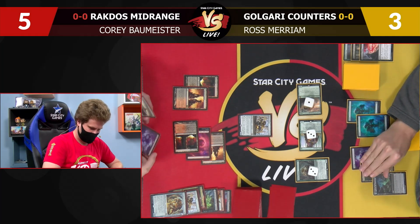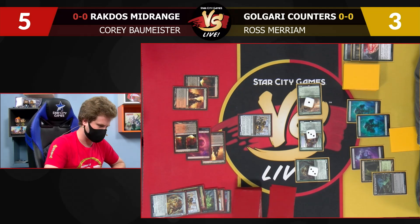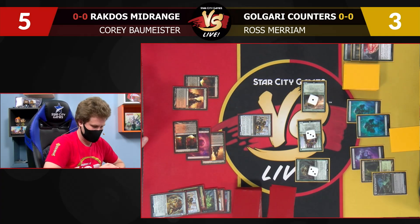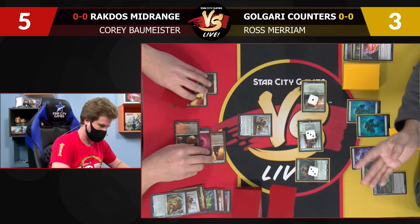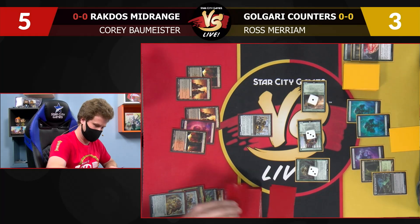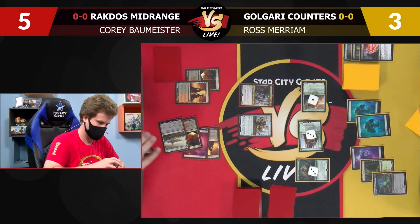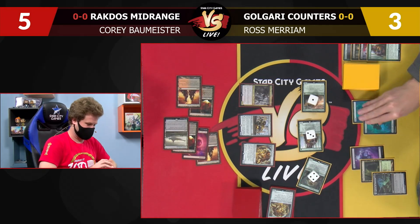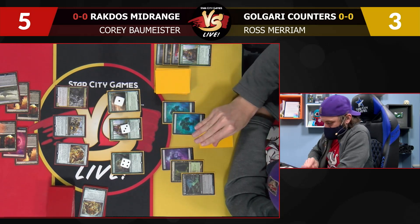My draws were terrible. If I play Kroxa, I can block this — chump block here and take four, go to five. I don't want to chump this time and I don't want to bring back Scrounger, so I'll take it. I'll go to five, pass. We bring back those — no, I don't want to bring that back to your Kroxa. Let's go with Castle — bring back Kroxa. I'll discard a Pelt Collector and play a Scrounger and pass.